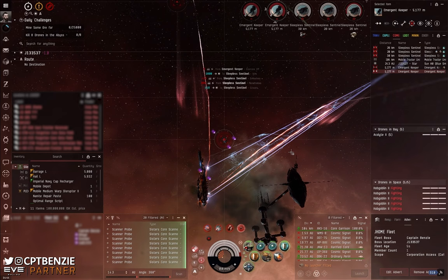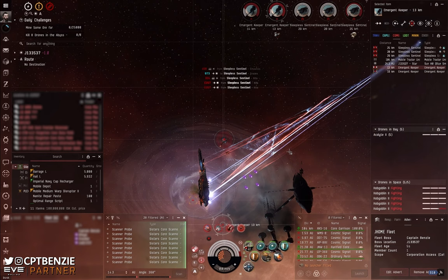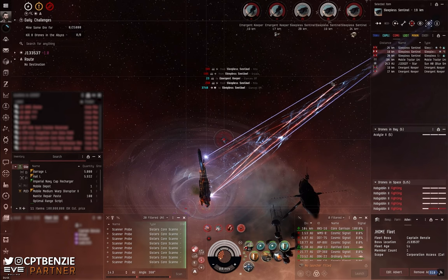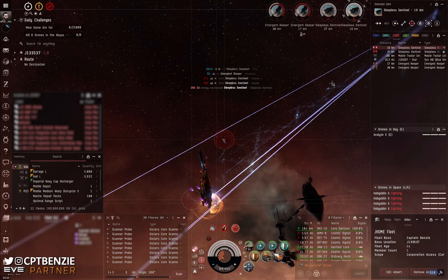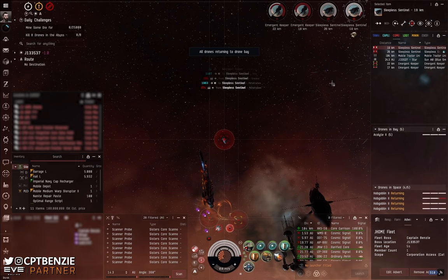Four of those frigates are no longer neutralizing us — nice and straightforward. You can also pull out your drones to try to pull down one of the Emergent Keepers, though they're not particularly a good option. I have a nasty habit of forgetting that my drones have been launched and then accidentally smart bombing my own drones into oblivion. Just be aware that those Sleepers are going to aggro your drones. One of my Hobgoblin IIs has been chewed up by one of those Emergent Keepers — I didn't spot it until now when I've started pulling those drones back. The first battleship is already down.